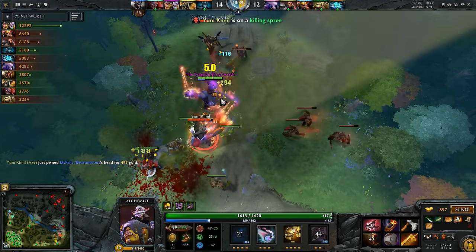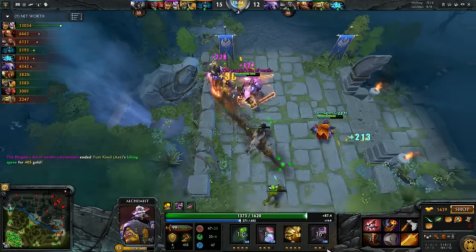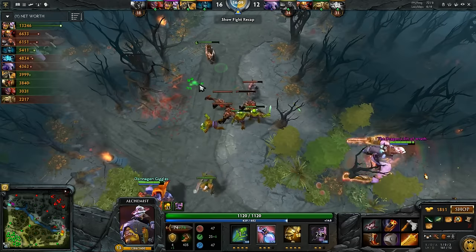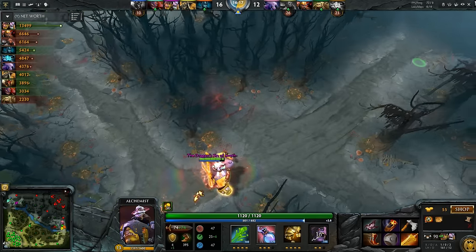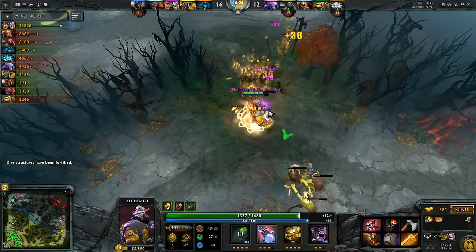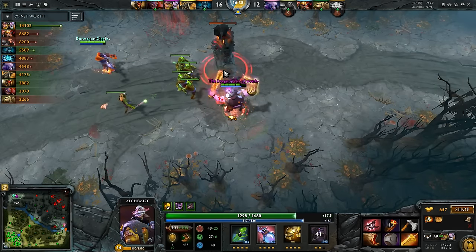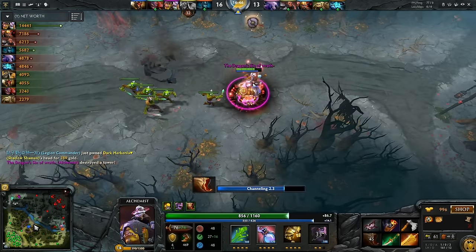The nice thing about this build is with Armlet you can get really active right after you get Radiance — you're incredibly tanky, you can Armlet toggle, you have 10 armor, a massive amount of HP on top of your ultimate regen. You can get active especially once you have Boots of Travel, so the enemy team has to worry about him at this point. With the old build — just Radiance straight into Boots of Travel — you're less likely to see those opportunities arise because you're not as survivable and just can't get aggressive like that. He goes for the Yasha and will be going straight for Manta.